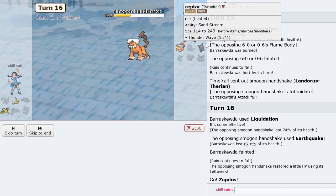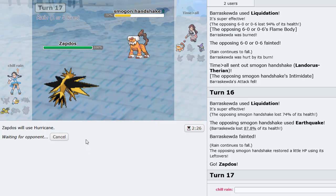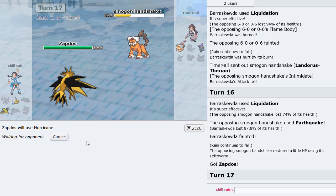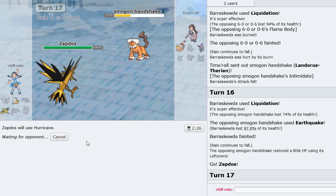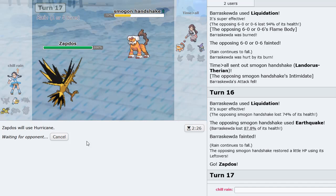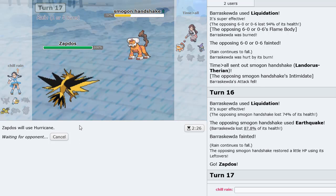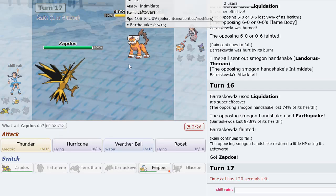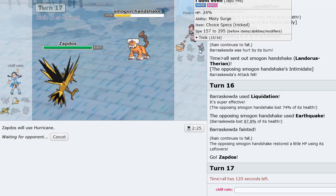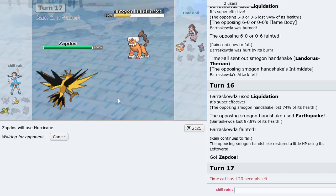The cool thing is that because he Tricked a Choice Scarf and took my Choice Scarf back, Zapdos is going to be faster. So we can Hurricane twice to win this game. We made it through a nice win streak. Glaceon is absolutely fire. This has to knock it out — just give me my win. I'll gladly take this win.